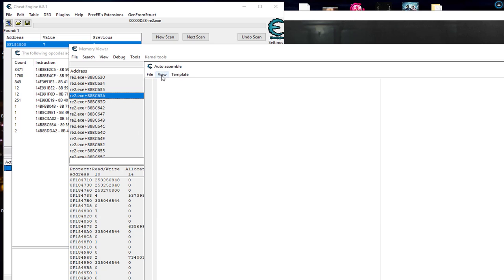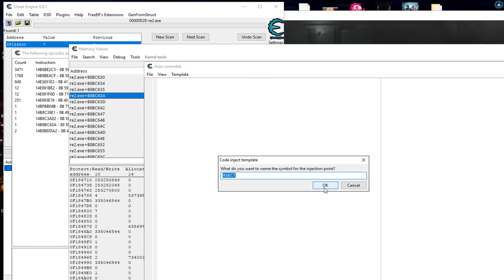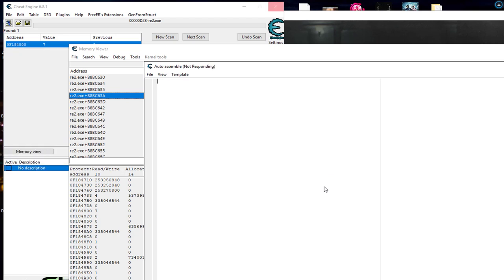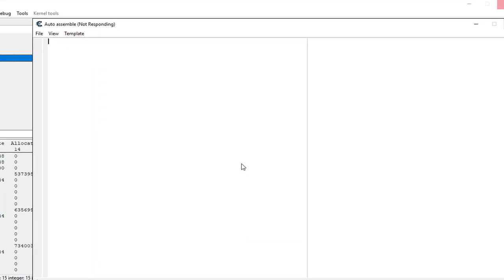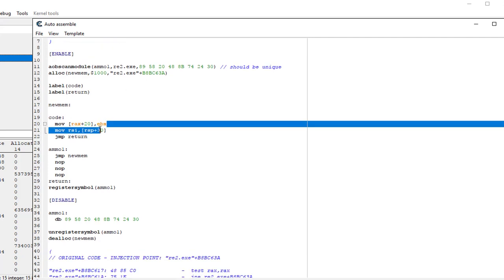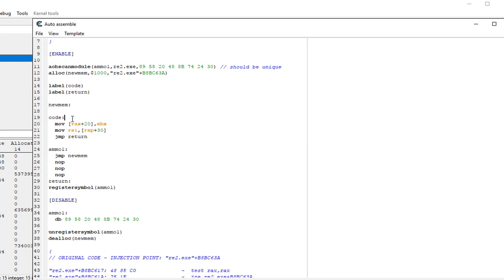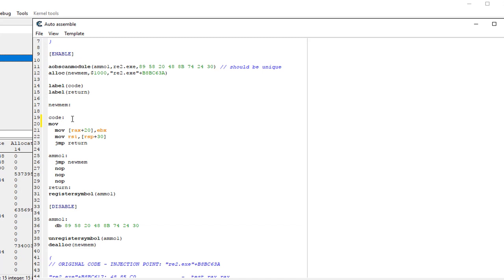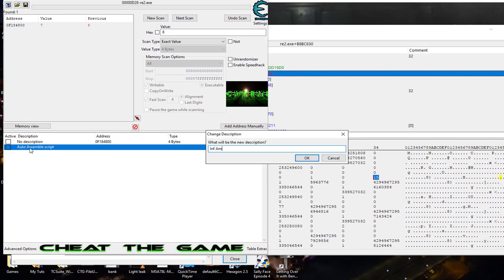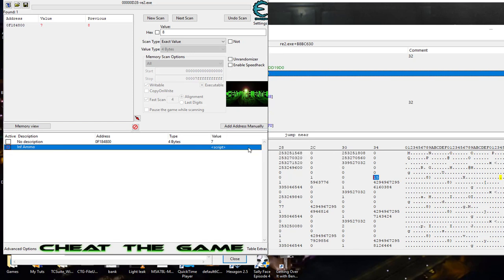Let's just modify this directly and always have it write 99 to it. So AOB injection at this point in memory - I'm going to call this 'mo1', or call it whatever you want. Let it find a unique array of bytes, it does a scan. We're just going to modify directly what EBX is bringing to our ammo address, so we'll move into EBX the hex value of 99, which is 0x63, and we're going to call that 'infinite ammo'. And infinite ammo - you see how easy that was? There's just nothing to it.